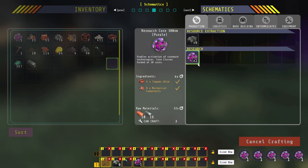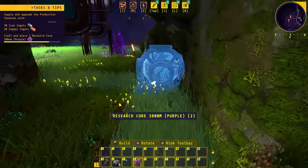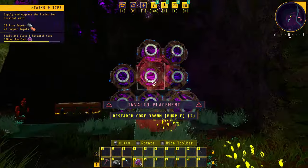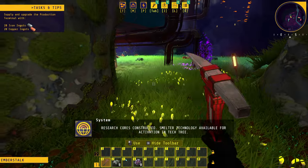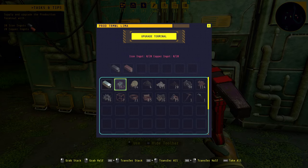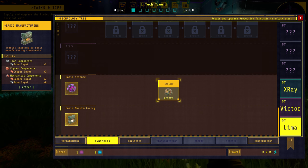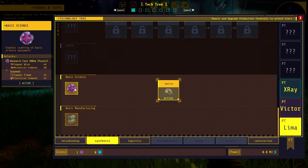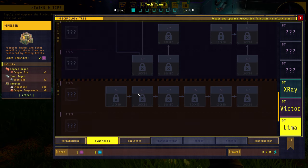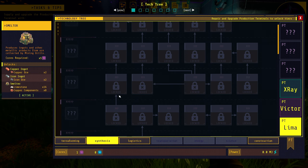Making the research cores and placing them in the terminal. We get a notification: 'Smelter technology available for activation in tech tree.' We still need 20 ingots, so let's open the tech tree and unlock the smelter. We've already got basic manufacturing and basic science unlocked. Looking at the X-Ray terminal — there's quite a bit of new content added there.